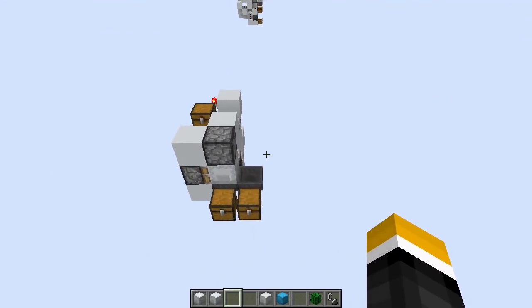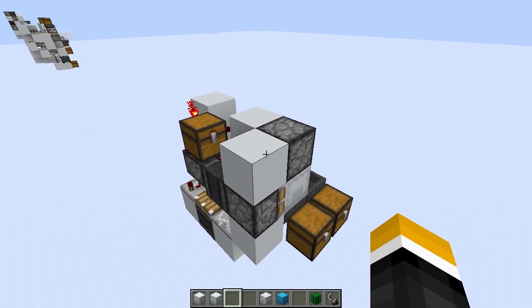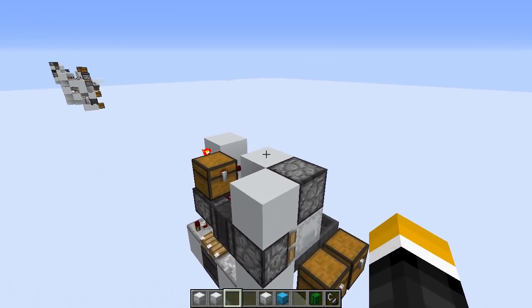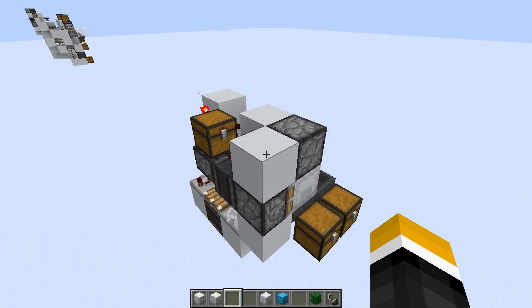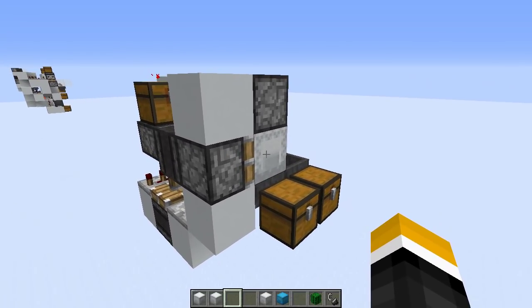The first one, the ShulkerBox unloader — this is something I use in my storage to sort out the user input. So some of the user input might just be items, and these go straight away to the sorter. But some of it might be ShulkerBoxes, and they can contain more than one item type, so I have to unload them.